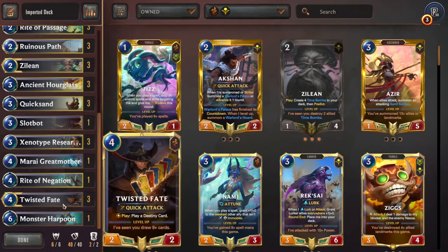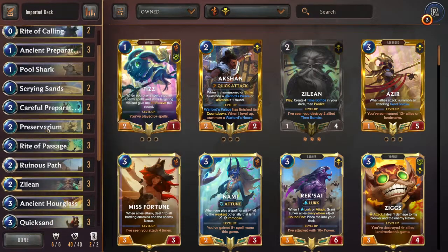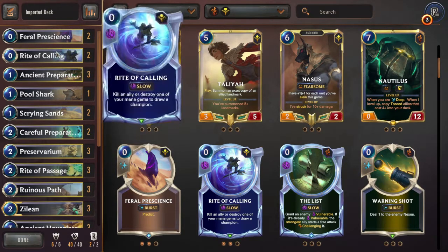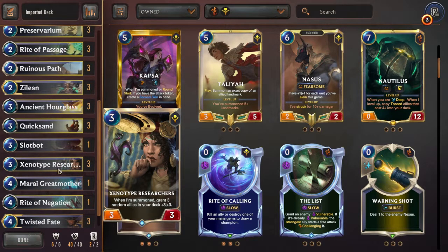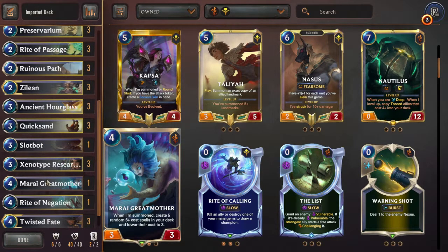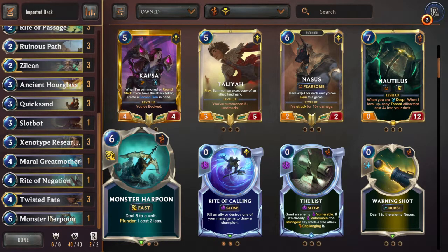He just had more emphasis on really having the Xenotype Researcher give a plus three, plus three — hopefully to Twisted Fate. He's not running too many actual units in the deck, so he's pretty much hoping that's how it's going to work. He doesn't even have the infamous one-drop that everyone loves. He even threw in a Mirai Great Mother for the giggles, and has a Monster Harpoon in here too.